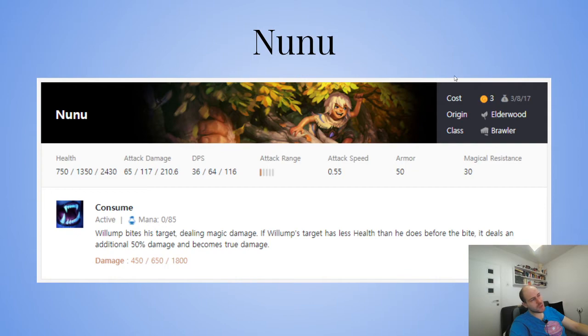Nunu has double synergy with Maokai, so you just need one Elderwood unit. Really, really powerful early — if you get a Nunu from an orb on stage one, or find one on stage two, that's a really, really good early game.